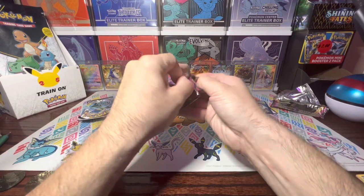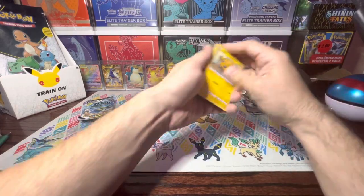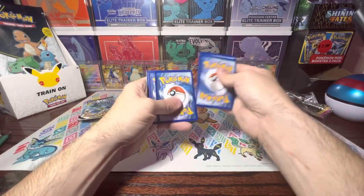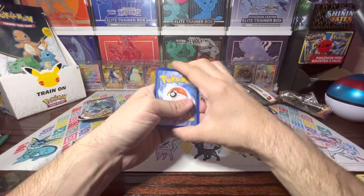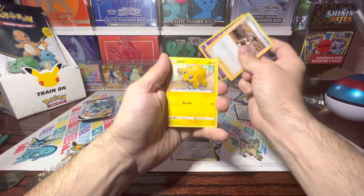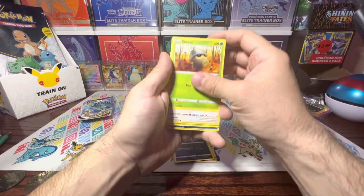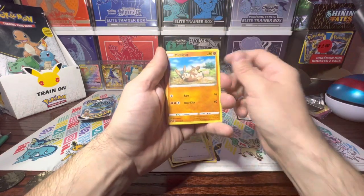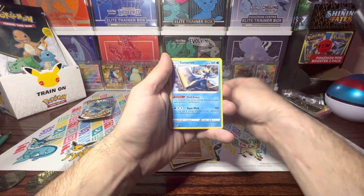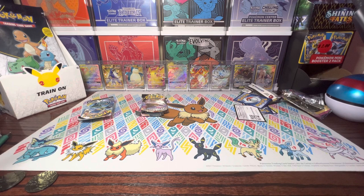But we've got one more pack from Vivid Voltage. Let's see if I can get something good. I want a good pull — give me that luck, give me what I want. There is that code card. Another bad writing there. We've got that energy, Excadrill, Beeheeyem, a Giraffatag, Joltik, Sandile, Seedot, Mudbray. For the Reverse I have a rare Dreadnaw, and for the rare I've got a Samurott. So nothing good came from Vivid Voltage.